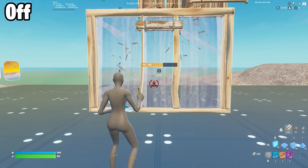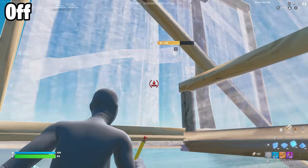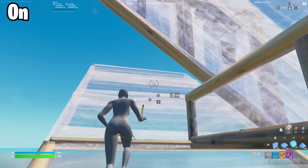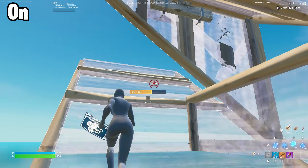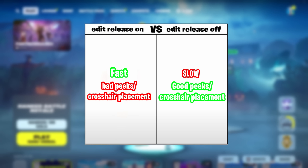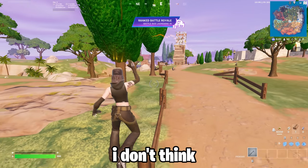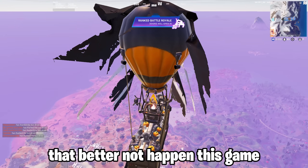Basically, with confirm on release on you'll be faster but with worse peeks and crosshair placement, and with it off you'll be slower but with better crosshair placement and better peeks - at least that's what I think from my experience. Anyways, let's try these better peeks out and win a solo ranked game. I don't think I've won a solo ranked game in like a month because every time I play I just die to something really dumb.